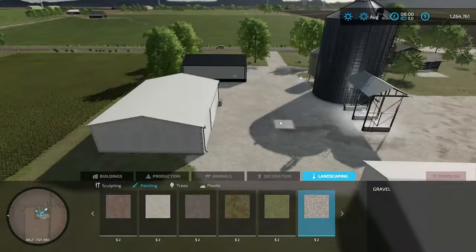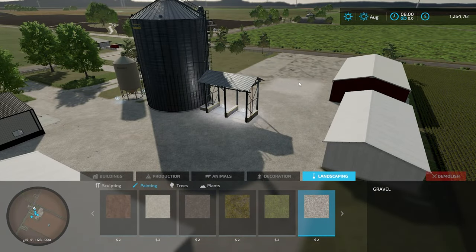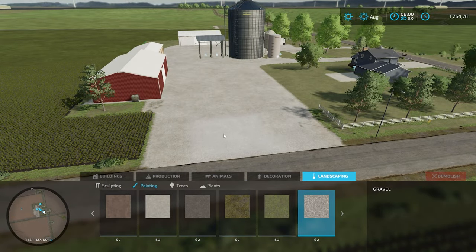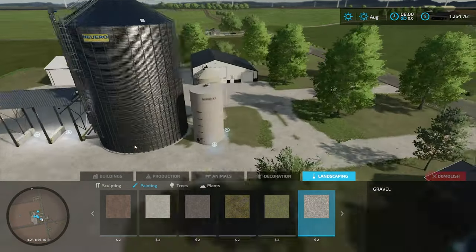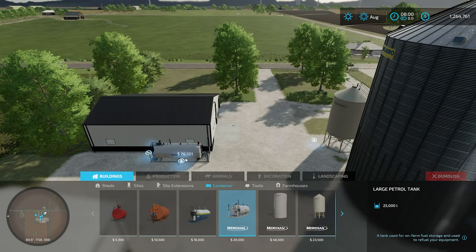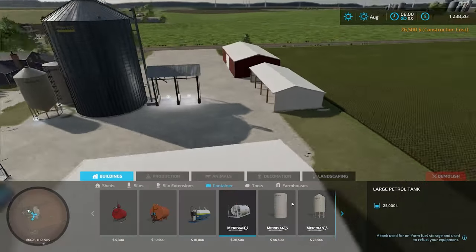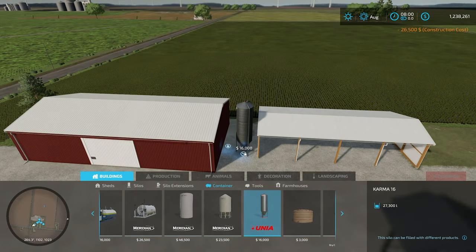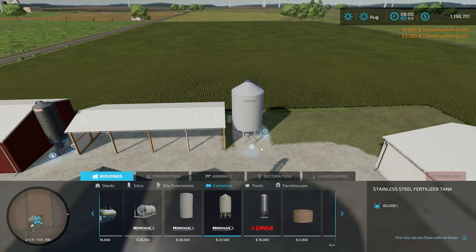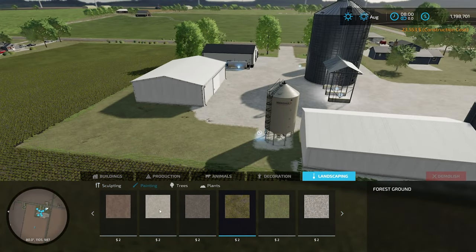I wish there was a way to keep some of these spots on the gravel or be able to replace them with something in your landscaping tools, but there just isn't. I really tried my best to keep them but it just didn't look right to me having the brand new gravel next to the older gravel. So I cleaned it up a bit and I will come back later to see if I can make it look a little more lived in.